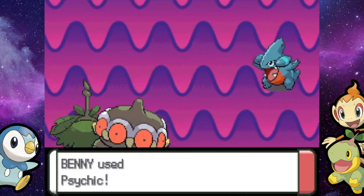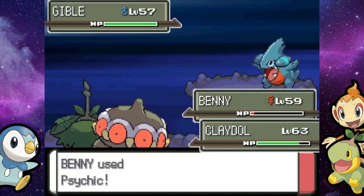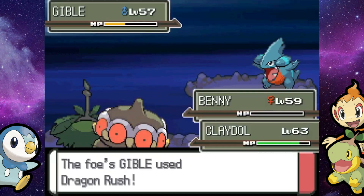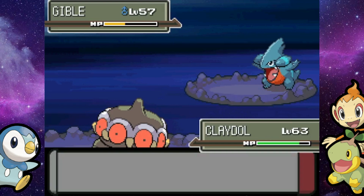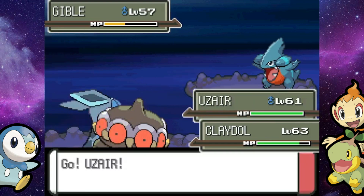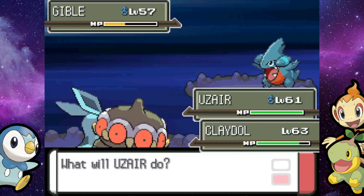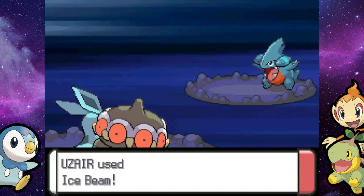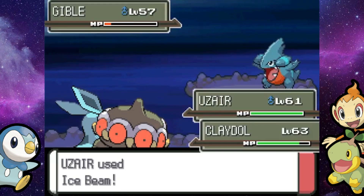Now it's just a 2v1, so this should not be nearly as bad. Wormadam's going to go down but that's fine — now we've got Glaceon coming out. And you know what that means: Glaceon against a Dragon Tamer. We've seen that happen too many times before. Glaceon is going to absolutely wreck shop. I think this guy might have the full Gible line. He has Gabite and Dragonair — why doesn't he just get that Garchomp?